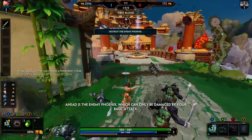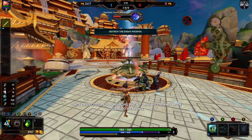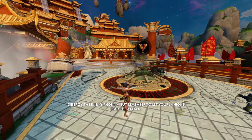Ahead is the enemy phoenix, which can only be damaged by your basic attack. Once destroyed, all of your minions in this lane will spawn with upgraded weapons and deal more damage. Unlike towers, a phoenix will eventually respawn. Destroy the enemy phoenix.